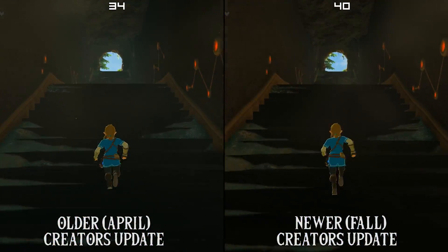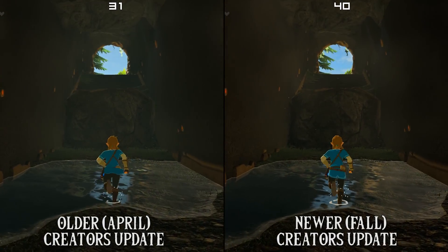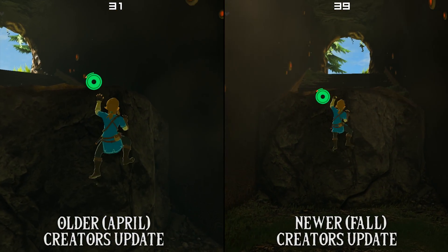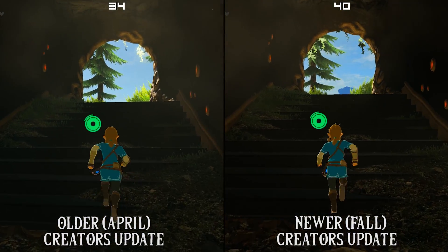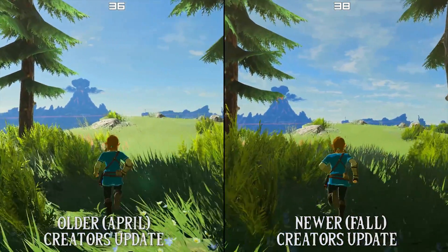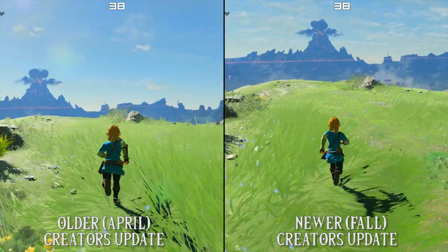In this next testing area I decided to go back to the very first area we encounter as players — the Shrine of Resurrection. As we can once again see on screen, not only are we getting much higher minimum FPS, we are also getting a much higher maximum. Once again the performance crown goes to the new Fall Creators Update.